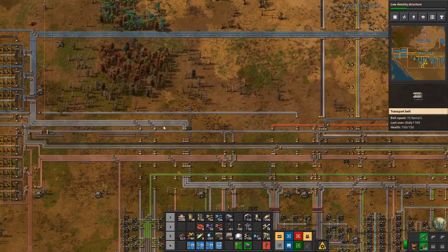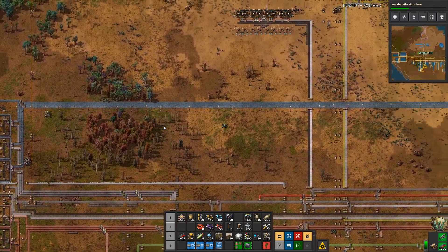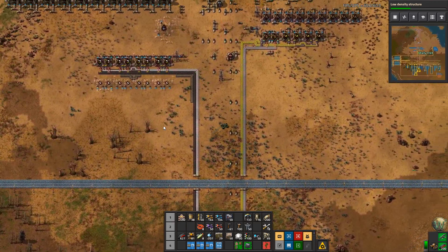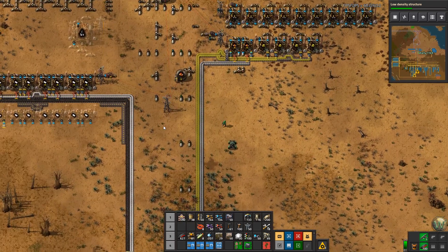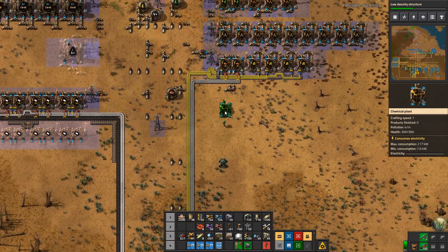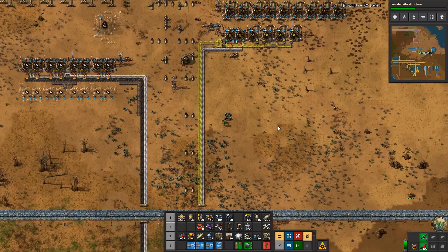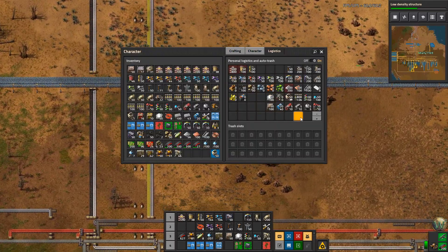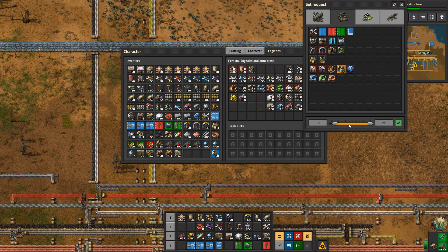Okay, let's go do solid fuel. I didn't do it earlier when we built the rest of the oil area because, I don't know, reasons. So we're going to go ahead and do it now. Solid fuel is also made in chemical plants, of which I have one. Where am I at logistic network wise? Not anywhere close — okay, we need to go get some of those logistics chemical plants.